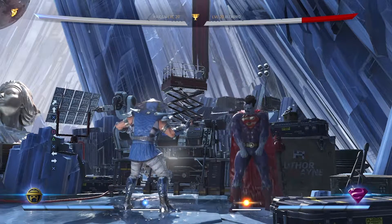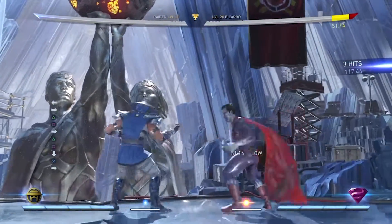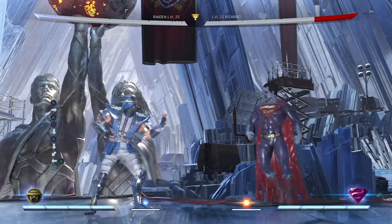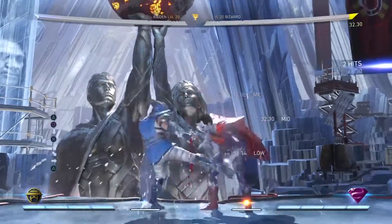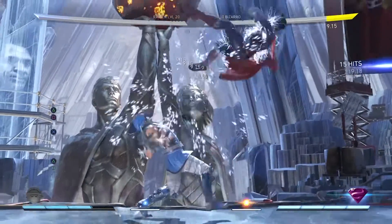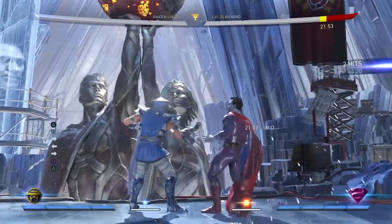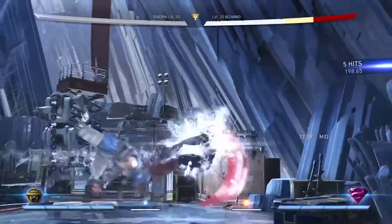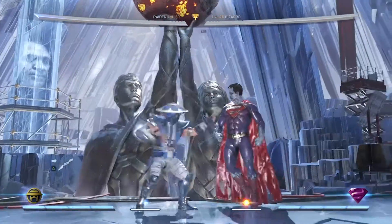The second combo starts off with his 2, 1, 2, 1 down 3 into his Meteor Burned Electric Hands, which looks like this, and you're going to Meteor Burn this. And you get a little pop-up after that, and after the pop-up, you would do 1, 2, wait a second, 1, 2, wait a second, and then 1, 2, 3 into Superman. And if you put that all together, it should look like this.